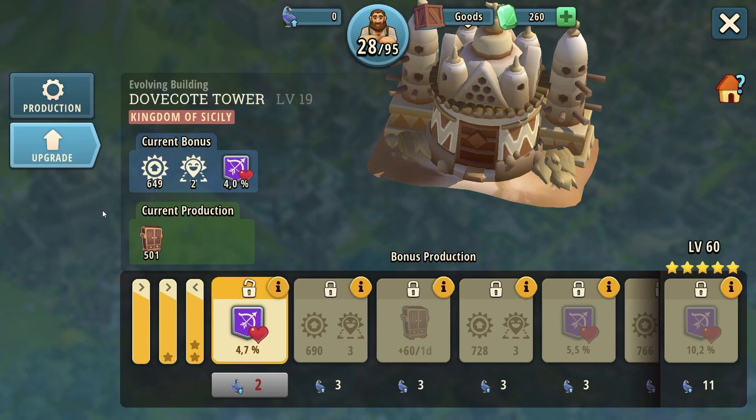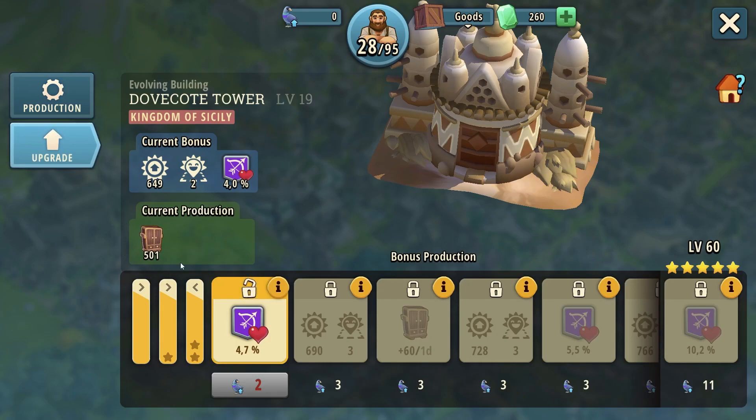Now we have the Dovicot Tower, which is actually one of the worst buildings ever introduced. It has only a filler as the production — your current era main production — which you don't need. As the permanent bonus it gives your ranged units health points increase. As we talked about before, this is an absolute waste. We don't use Sherwood Forest for all the same reasons — your archers are not tanky, they don't go to the front lines, they don't fight, and to boost health for them is absolutely ridiculous.